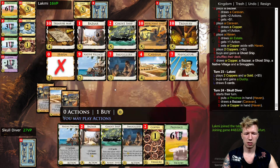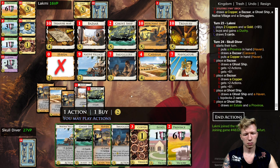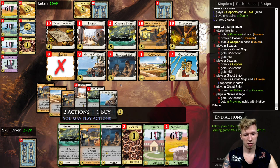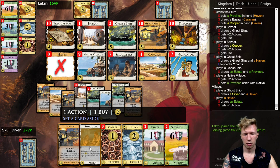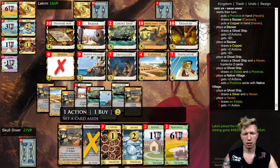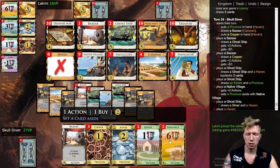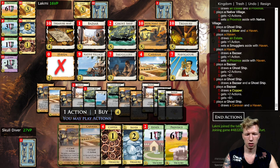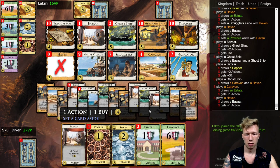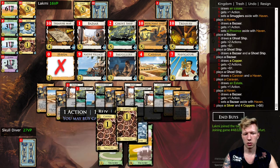My opponent takes a Duchy. We are very likely to draw the full deck here. I still want to draw more — let's keep setting aside. I can't smuggle the Haven or Bazaar because then I won't be guaranteed to hit eight coins. But we draw the deck, and that's great. Let's Haven the Bazaar so we have this village for the next turn.